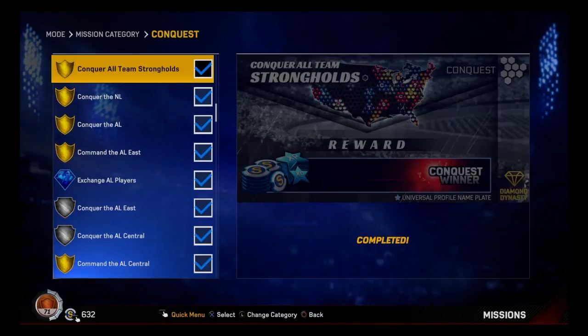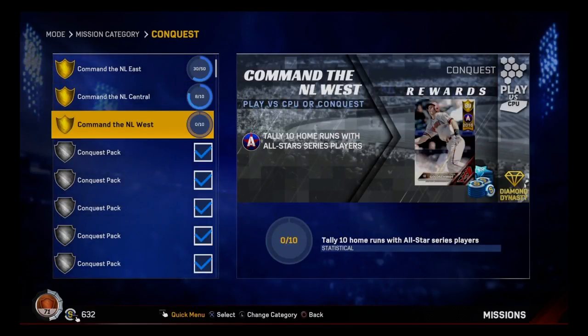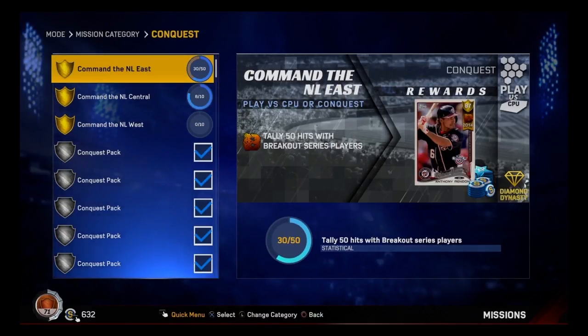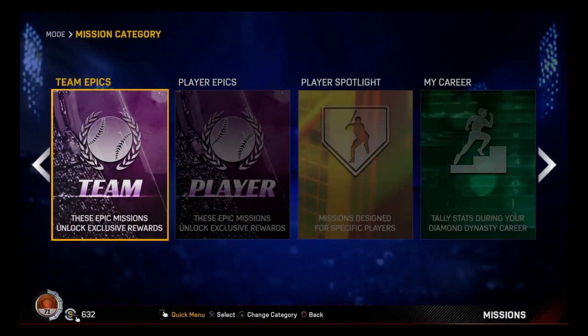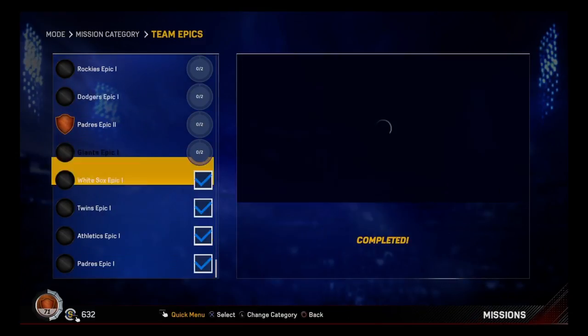That's how you get Curtis Granderson through the exchange. And then I'm working on getting Goldschmidt - I don't know who he is but I'm trying to get him. And then obviously Anthony Rendon.